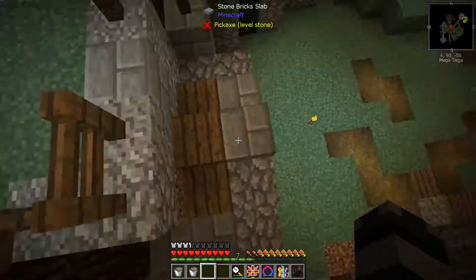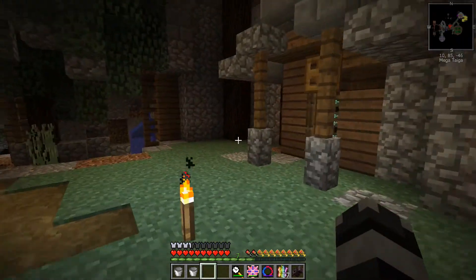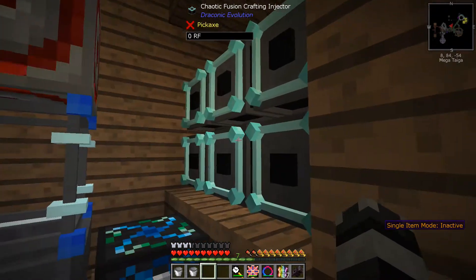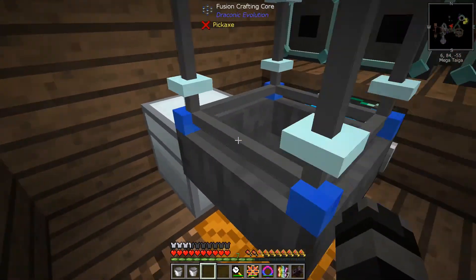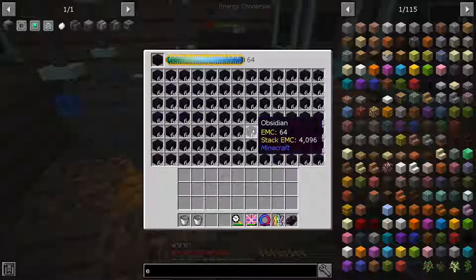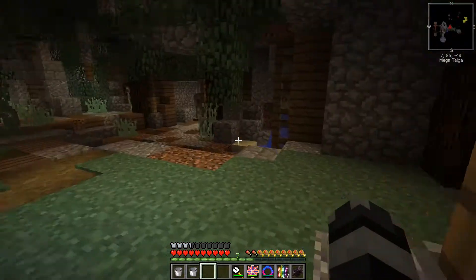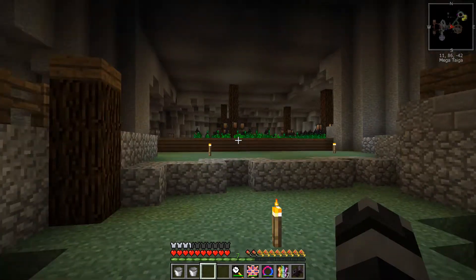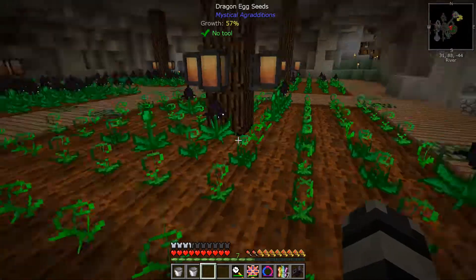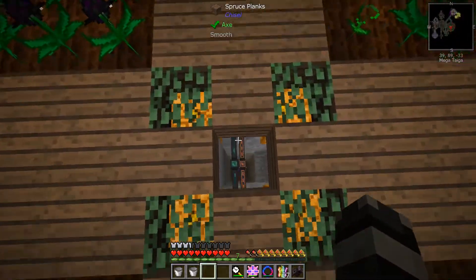Down here is our draconic room. I did get this corner decorated out of the tree decoration, which just takes a long time. We did get all 12 chaotic fusion cores set up with a little automation — nothing fancy, just semi-automated. This is our dragon egg farm — all four of them make dragon eggs, which is one of our main sources of EMC.